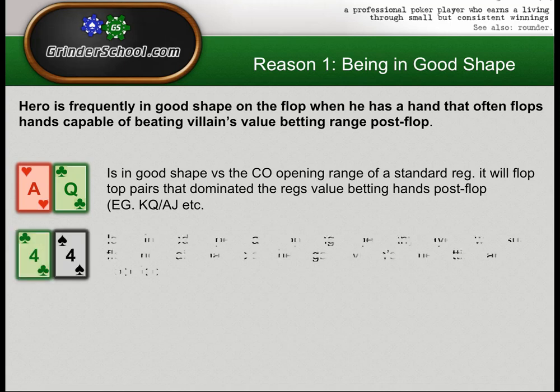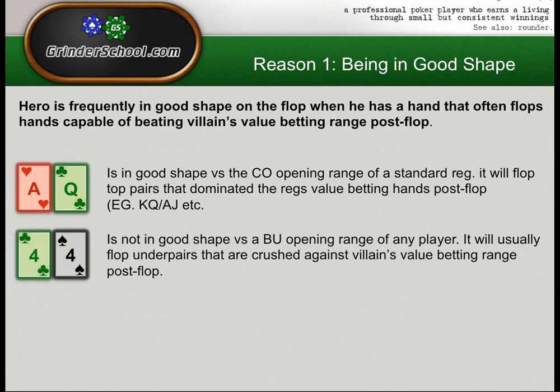Pocket fours is not in good shape versus a button opening range of any player. Sure, if you stove its equity preflop it might be around 40%, but on most flops it flopped really badly — it has only two outs to improve when behind, and when ahead it's very vulnerable. Against villain's value range on the flop, if villain is value betting and we have not flopped a set, we can't call. Pocket fours doesn't satisfy reason one because reason one stipulates that hero needs to be frequently in good shape, not just one in nine times when he flops a set.